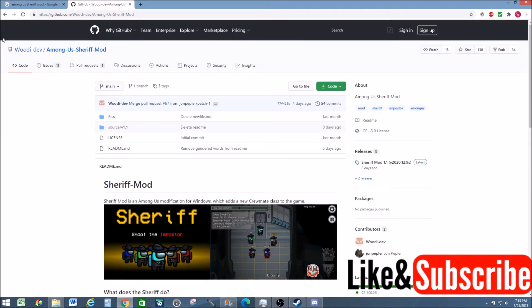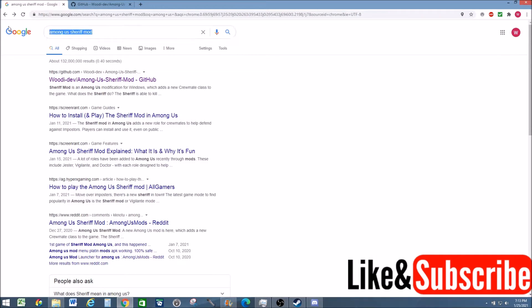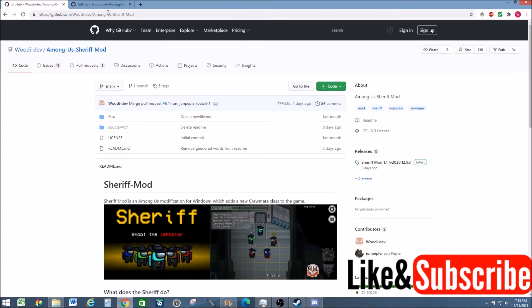To download this mod, we need to make our way to the WoodyDev Among Us Sheriff Mod GitHub page. You can easily do this by Google searching Among Us Sheriff Mod, and in my case it was the first result. Alternatively, I will provide the link to this GitHub page in the description, so you can just follow that link instead.